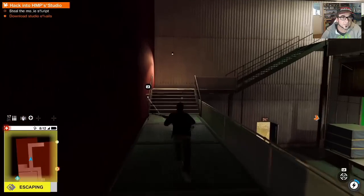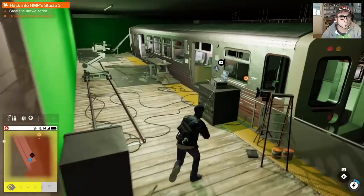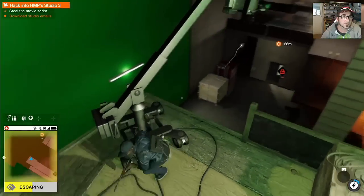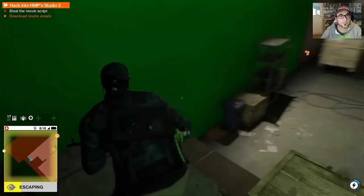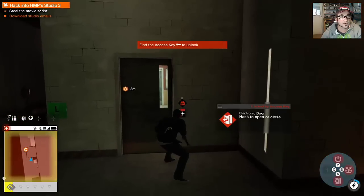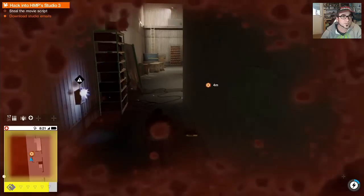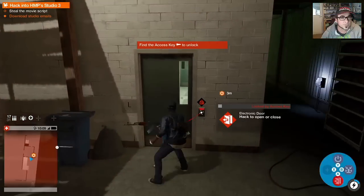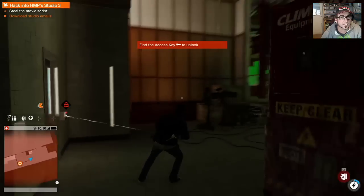Say hello to my lizard friend. Nice movie set! Can we get down without busting our asses? Maybe - yep. So there's got to be a way to get into this door. Hack to open door - find the access key. Where's the freaking access key? Oh shit, I'm hurting myself. It's showing the cables on the floor but it's not giving me any love.